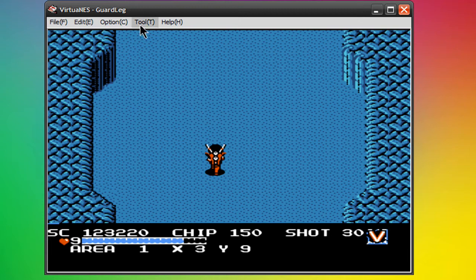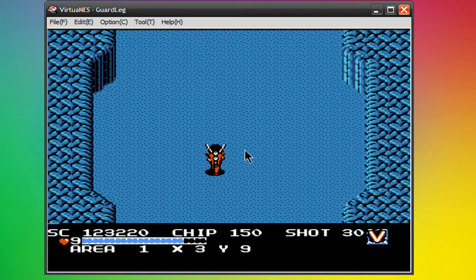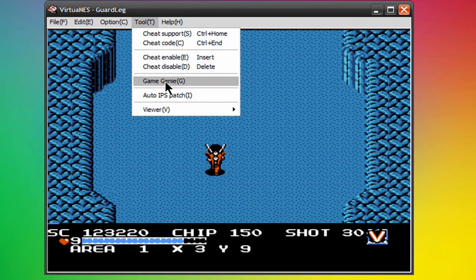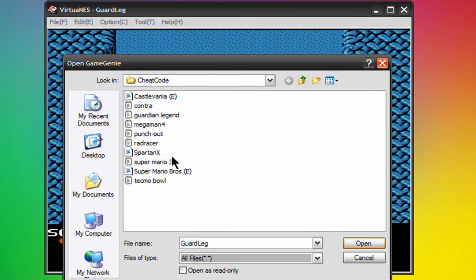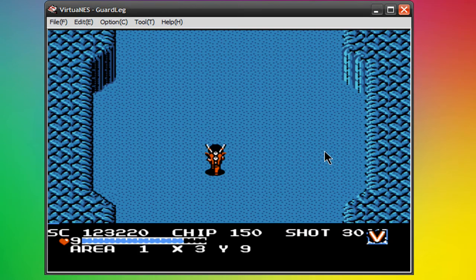Now I will say this: if you're using the Game Genie feature before you save and come back, you're going to have to reactivate whatever code you're using. So I was using the Game Genie feature before, so now that I come back, I'm going to have to go back and re-enter the code.